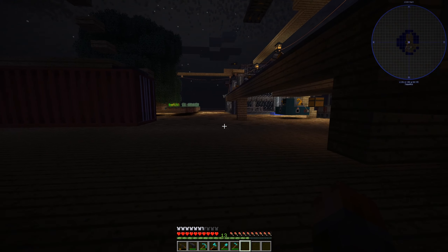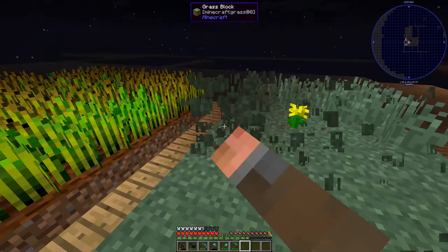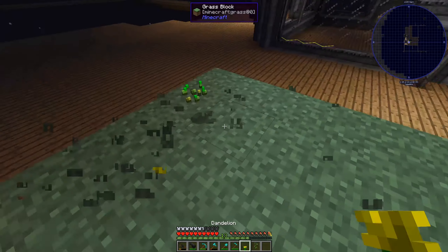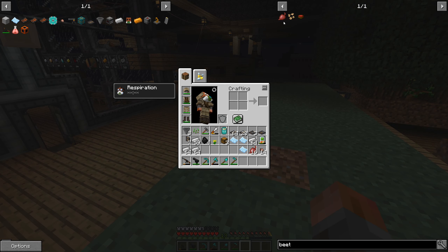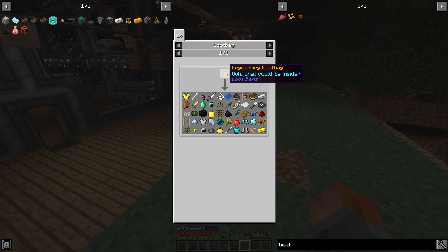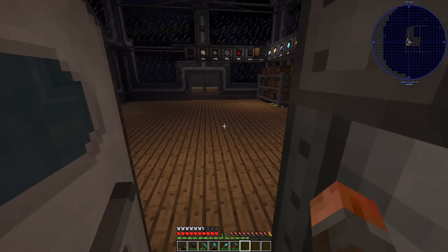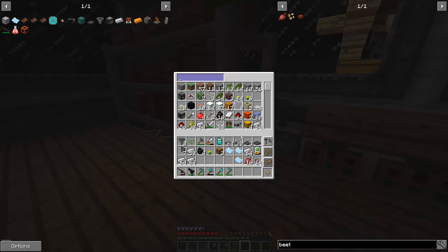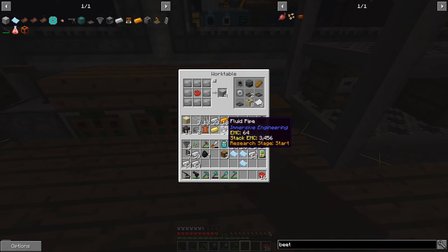You're probably going to want to either keep breaking grass until you get poppies, or make some beetroot. I think you can get the seeds from legendary loot bags, but they also come from just breaking grass occasionally. I deleted most of mine thinking I wouldn't ever need them - ha, I need them! Regardless, you're going to want to get one of those two things and convert them into rose red.